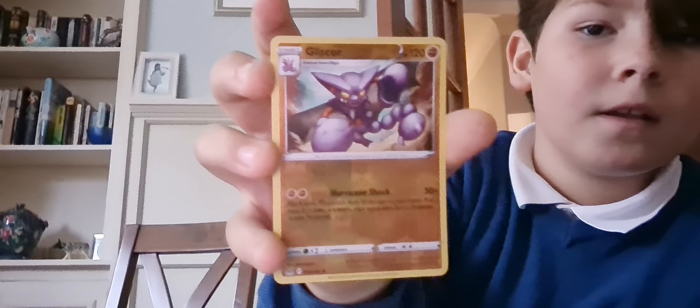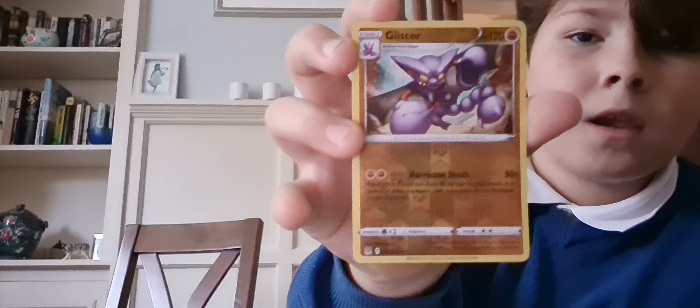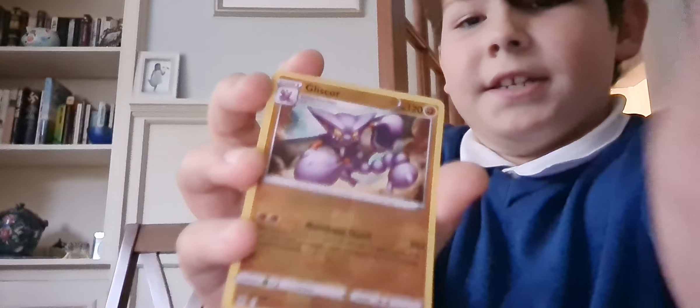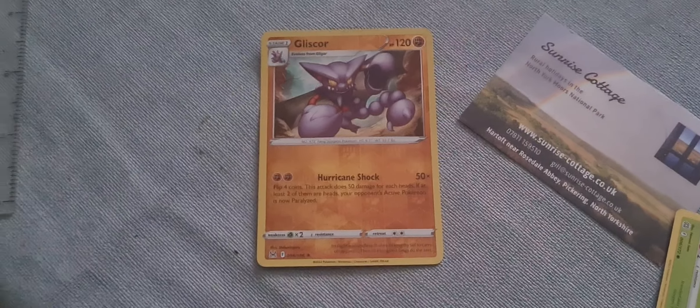So the first card that we got is Gliscor — wait, where's the... okay, that card is sideways, it's in the cabinet. So that's the first card. Second card...